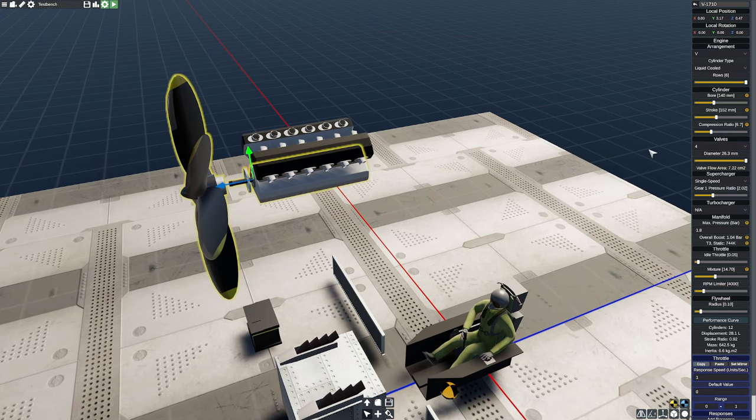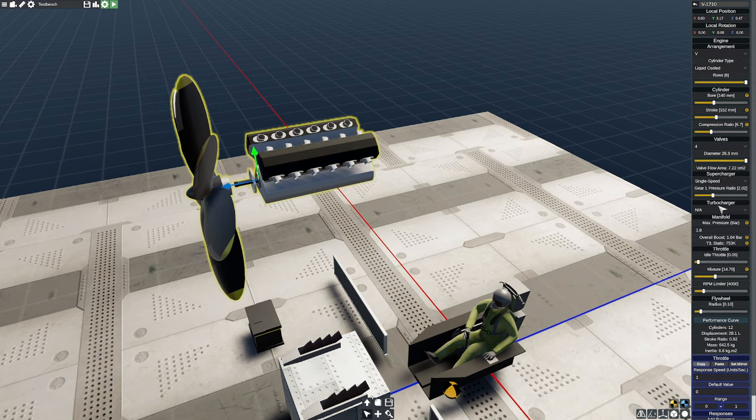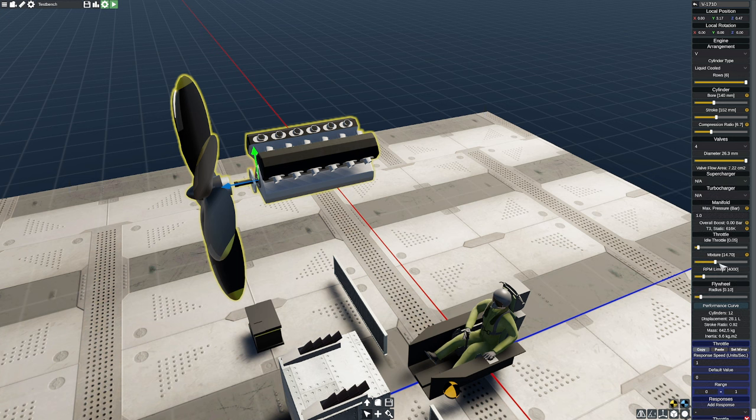We know that we're turbo and supercharged, and we also know that we're producing about 1,100 kilowatts. Without doing any fancy math, our RPM limit is now 3,000 — so I have to come over here and set this to 3,000. Now we're going to go ahead and check the performance curve before we start plugging things in, because this is always going to give us a good starting point.